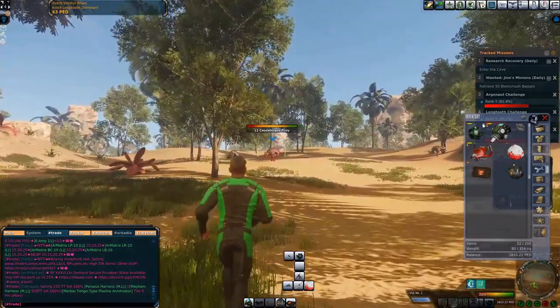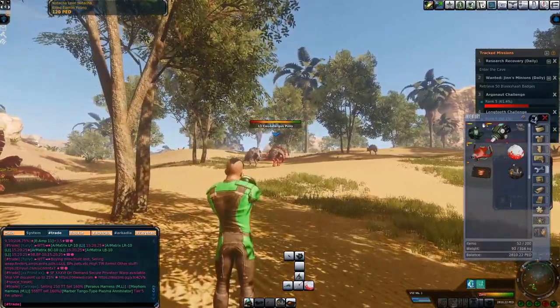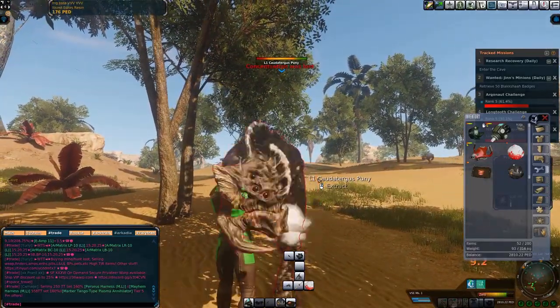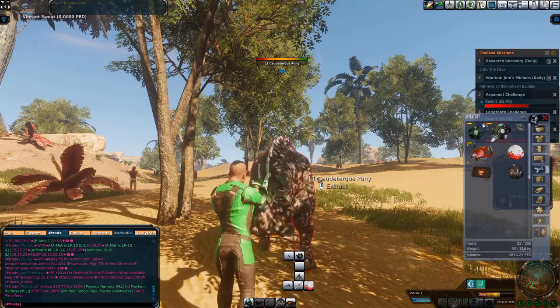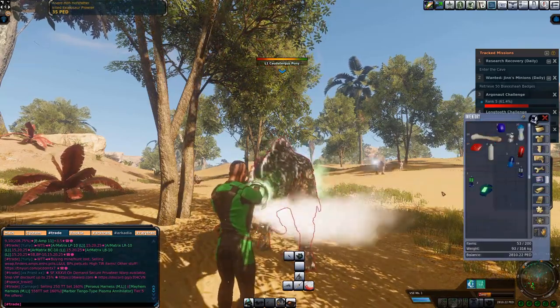First we'll talk about swunting. Swunting is just sweating the monster that you're hunting before you kill it. This is a great method for new players who want to play for free but also want to hunt. You equip your sweat harvesting tool, sweat the monster until you cannot sweat it anymore, and then simply kill it with your weapon.